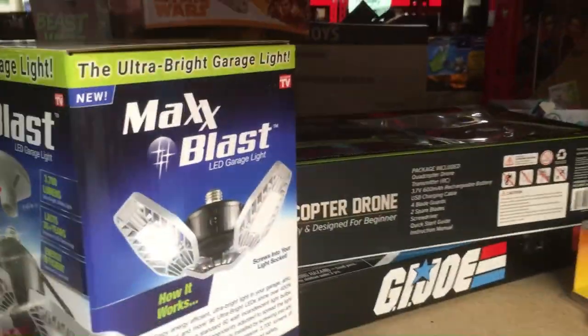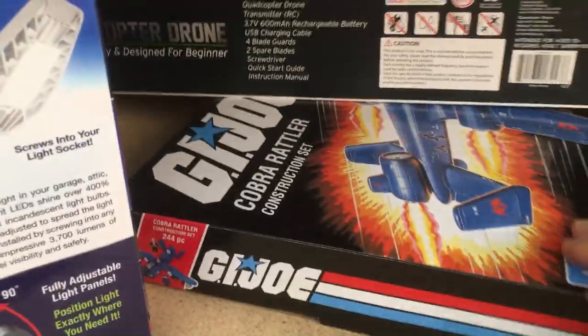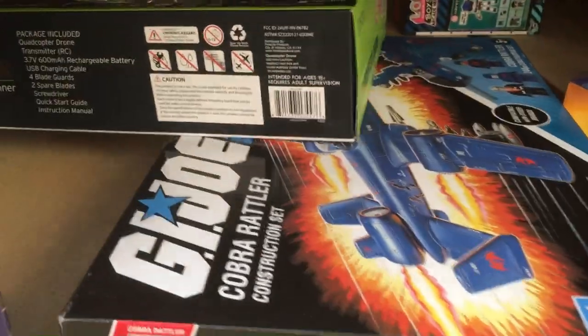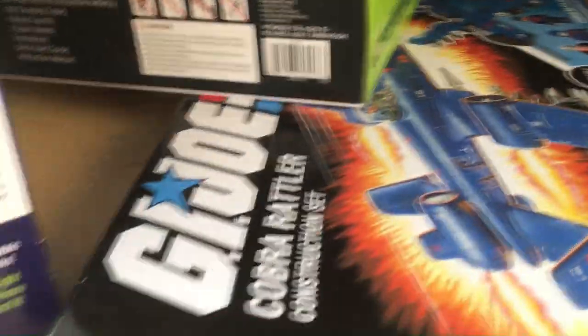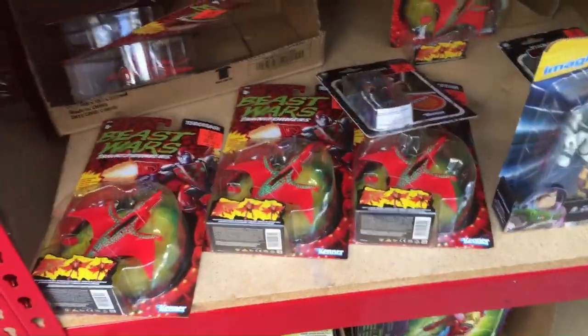G.I. Joe box down here — I had a feeling I knew it was one of those block things, so I'll pass on these. I don't like how it looks put together. Cobra Rattler, got a drone, model kits, some Beast Wars pterodactyls over here.